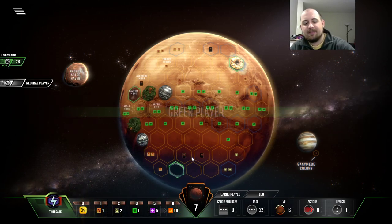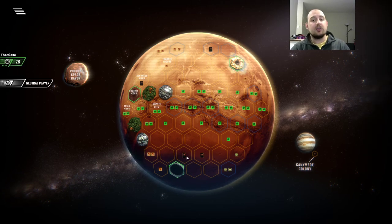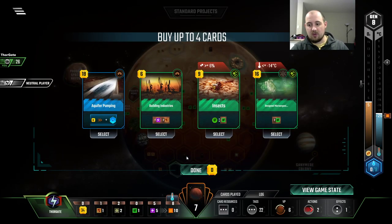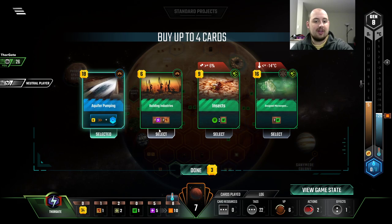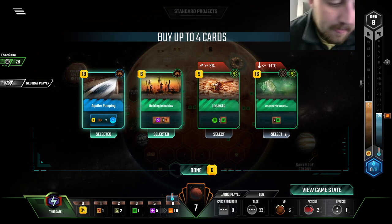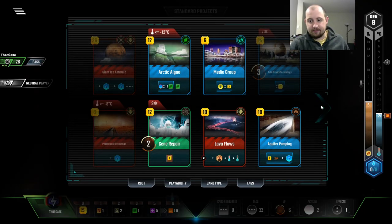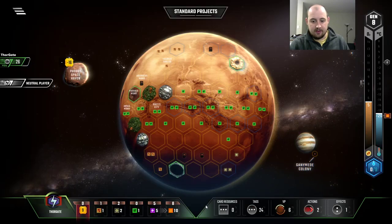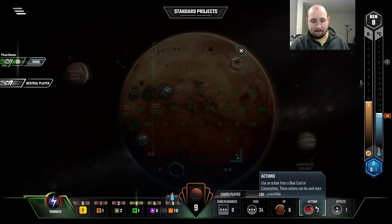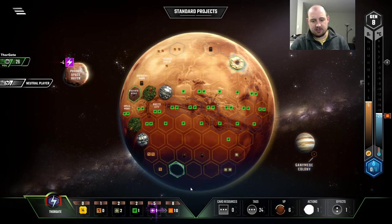We're getting into a situation where our heat is not going up fast enough. It's only generation eight, so no need to get crazy here. These combo really well together, and this could solve some plant issues. I hate going off this, but we need it. We got the extra five bucks coming in now, which feels good.